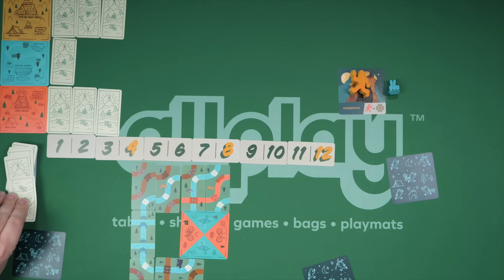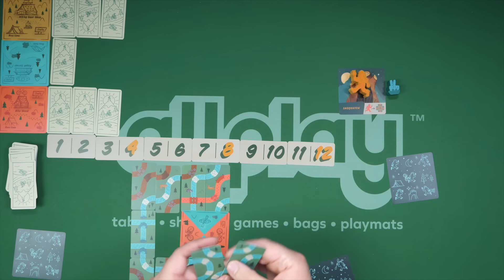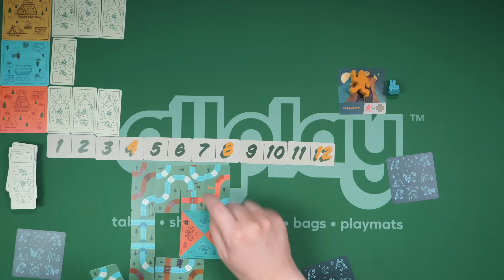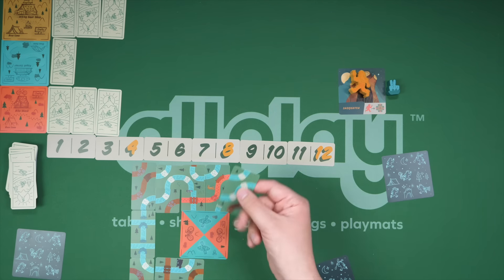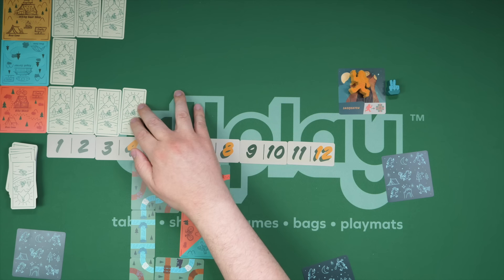When it's the Sasquatch's turn, they will draw cards, and if they have animals they'll try to add them out here. The Sasquatch is usually trying to be helpful, so they might finish a pathway — kind of hiding their identity. But the card they discard, they don't have to put into a matching area. Maybe they'll do something like this.